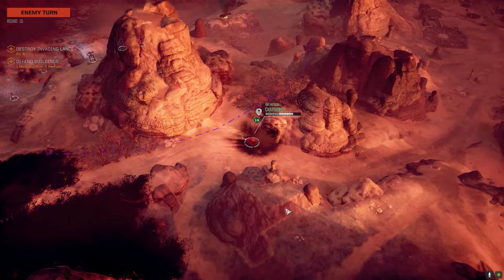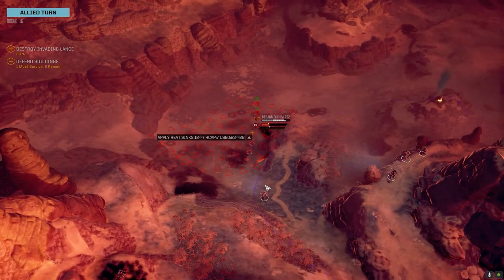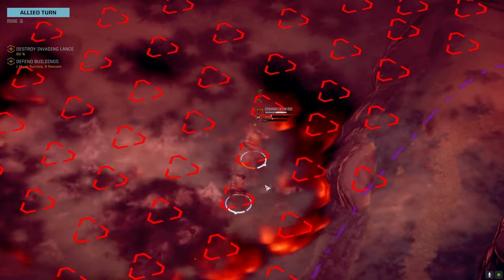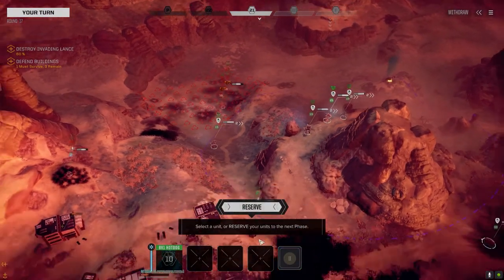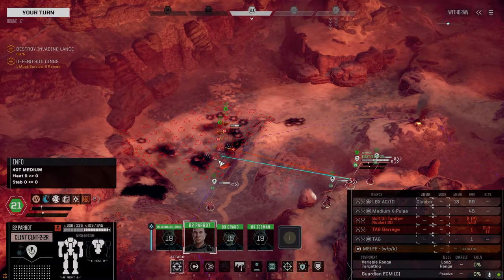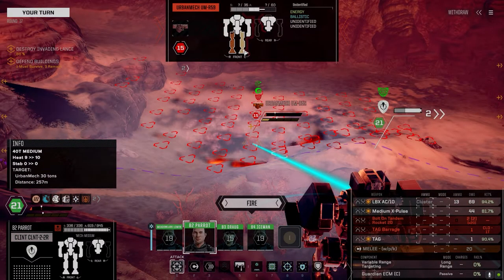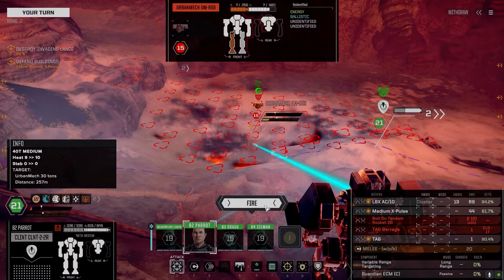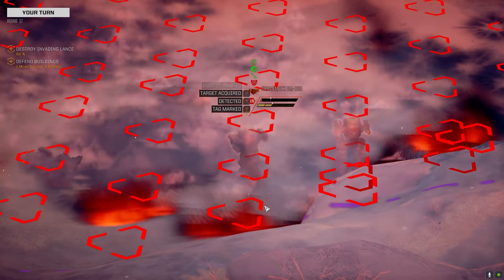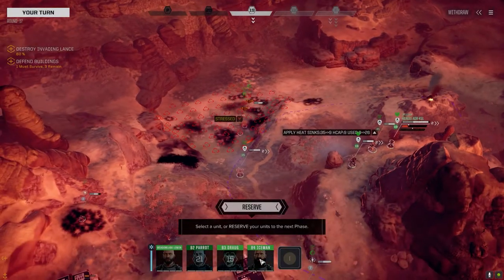We've got to get that mortar carrier. At least you're not shooting me in the back. Nice - two laser hits. So this guy's the mortar guy. Let's see if we can burrow through this side and hopefully save that mortar - it'd be nice to get a backup one. That was a leg hit and an x-pulse hit. Critical hit!